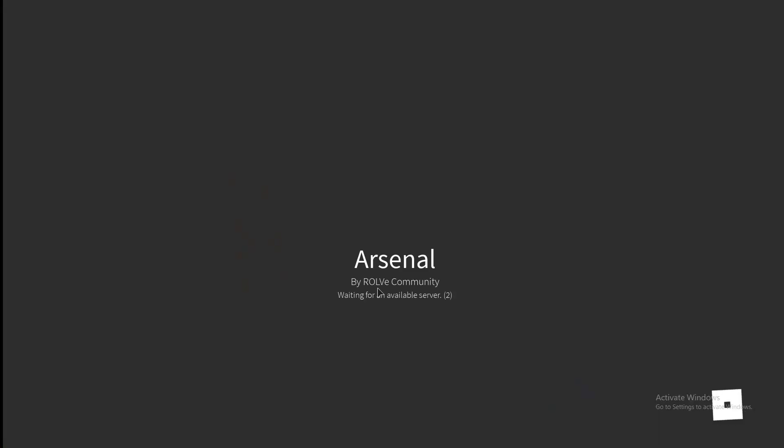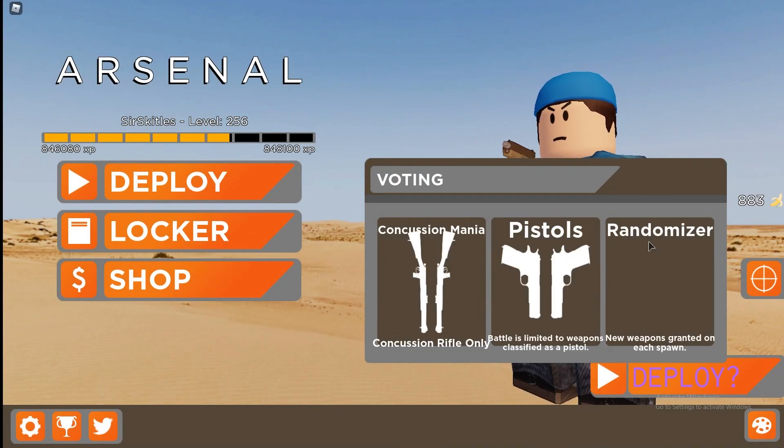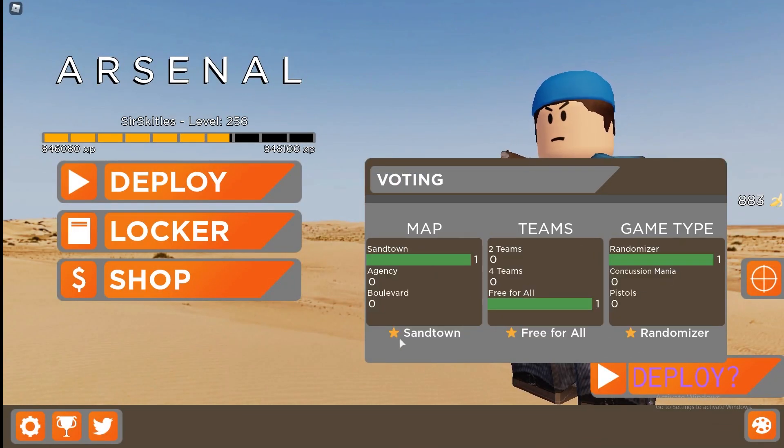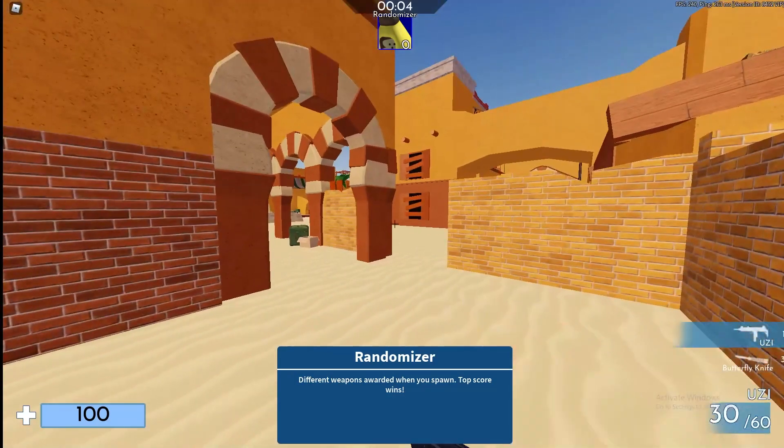With these glass bananas, there is actually a way to get more than four bananas just by shooting one glass banana. You have to have somewhat of a high ping. This doesn't always work — sometimes it does, sometimes it doesn't — but I don't think this glitch is patched yet. If it's patched by the time I'm recording this, that's going to suck. I'm going to demonstrate this on my VIP server.